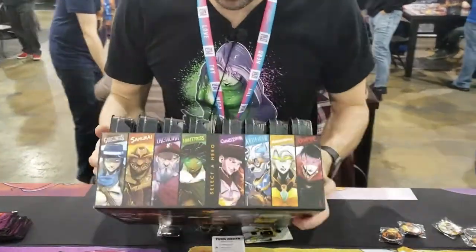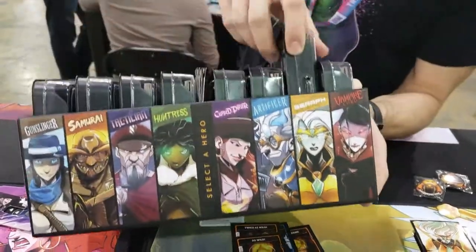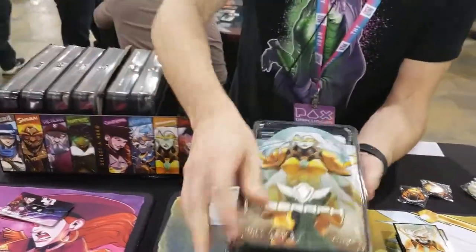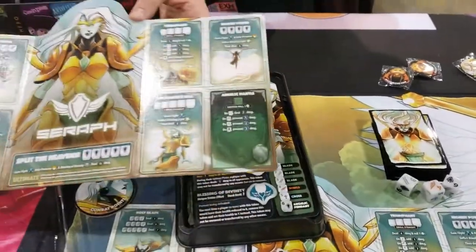Open that up. So this now is a character select. For example, I was playing the Seraph - if you want her, you pull her tray out and it's got everything you need all packed into this nice little tray here. And then how we do that is it has these tri-fold hero boards, and so it just expands on out.